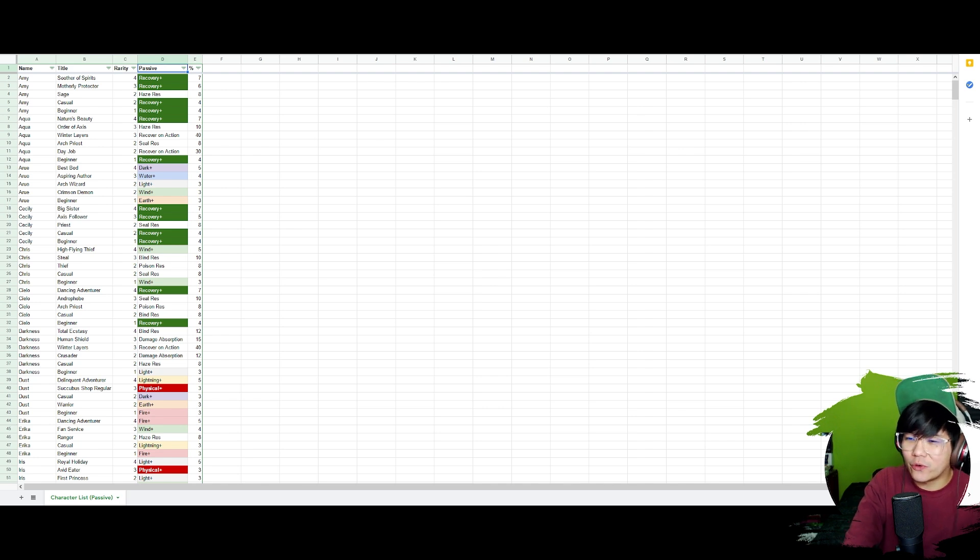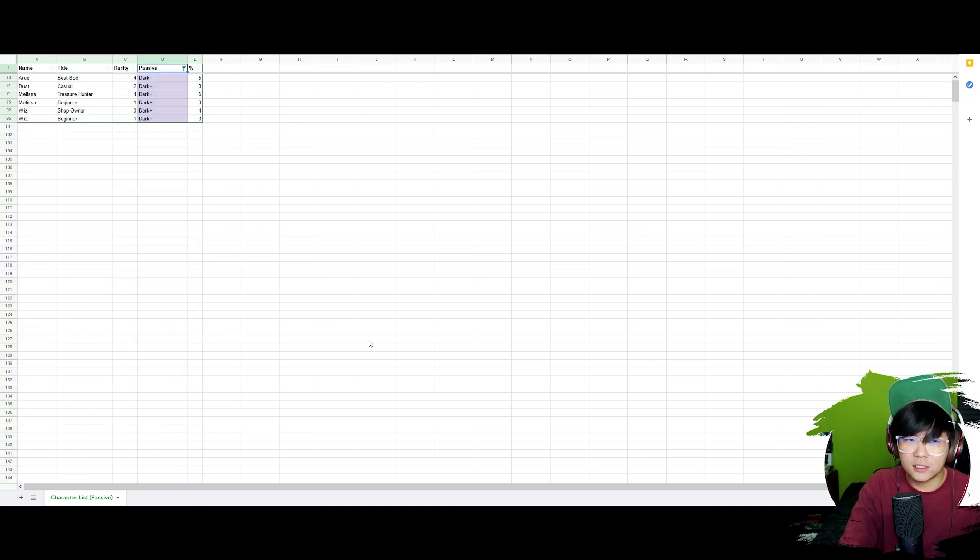I actually made a spreadsheet a while ago when I started playtesting on the soft launch server because it was frustrating looking through one by one to see what passive my character has. I wanted to link this yesterday but my brilliant memory just forgot. Anyway, for this sheet, just create a copy and use a filter. For passive, just clear all, then click on dark — done. You can also do this for other things like rarity, name, etc. I should have added the elements of each character but I kind of forgot about that. I'll probably update it whenever I have time. I've been extremely tired recently. In the meantime, just use the passive filter — I think it's pretty good.